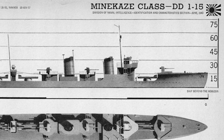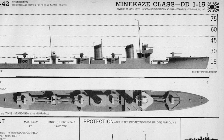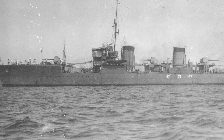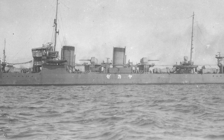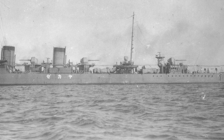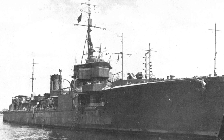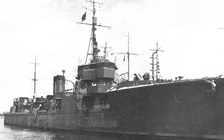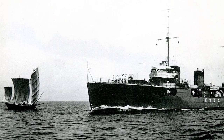Construction of the Minekaze Class Destroyer started in 1918 and they were designed to be state of the art. She was to be fast and to escort the new Amagi Class Battlecruiser. Unfortunately, the Amagi was never actually completed due to the Washington Naval Treaty. Regardless, Japan continued to produce a total of 15 Minekaze Class Destroyers due to the fact that their current fleet was aging.